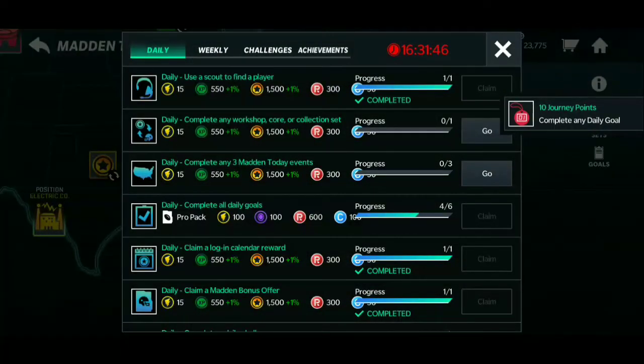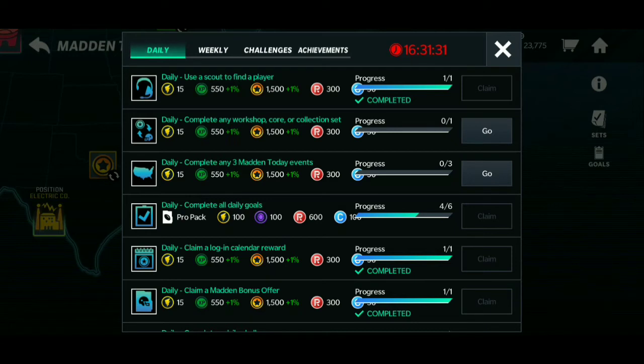Once you claim the scout pack, all you have to do is complete any workshop collectible set, and then complete three Man Today live events. Once I complete those three Man Today live events and any workshop set, I go ahead and claim a free pro pack.